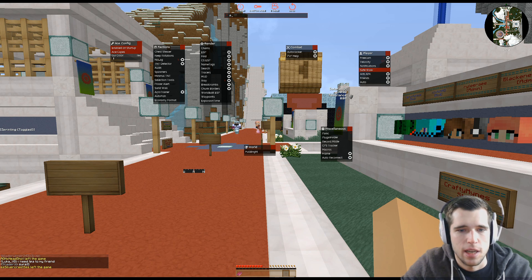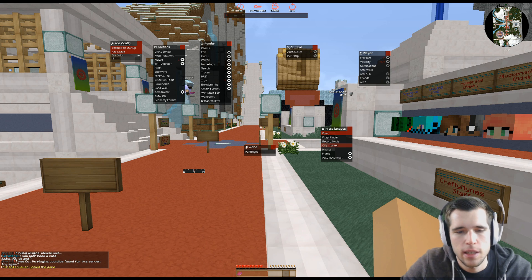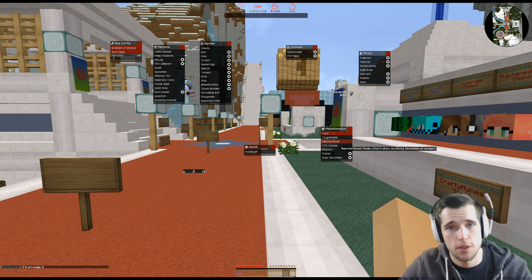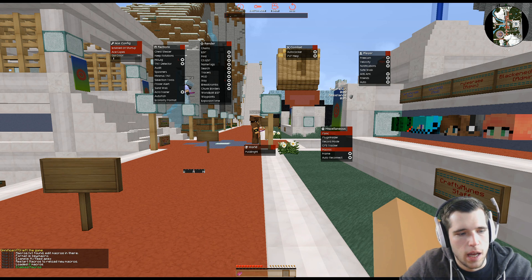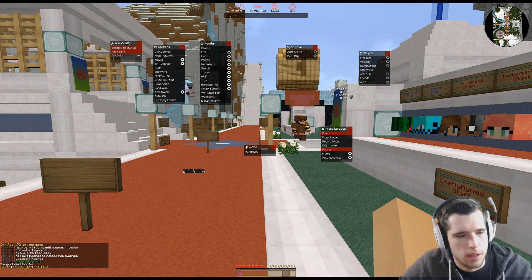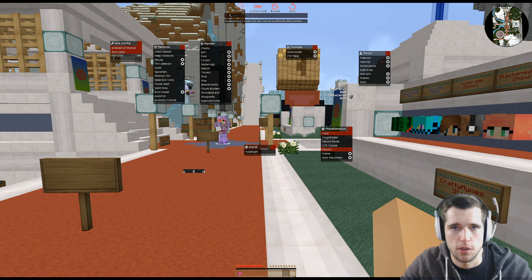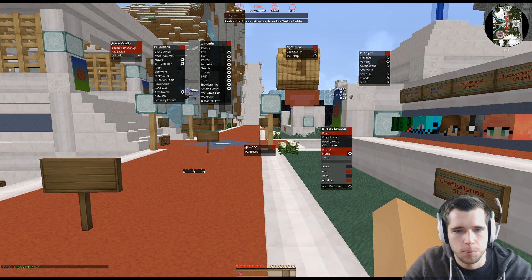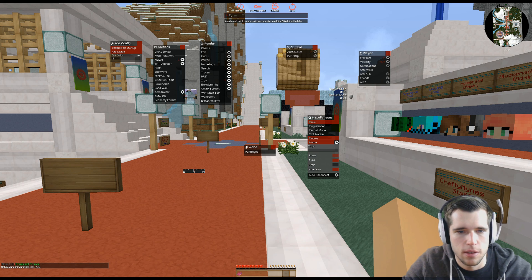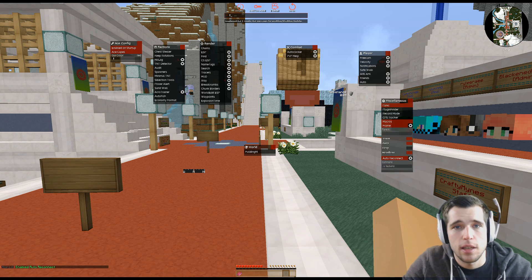I want to start with the miscellaneous hacks. We have a panic button which will just shut off all the hacks. We have a plugin finder — this is a vanilla server, so no plugins found. Then there's the record mode button, same as at the top — it will deactivate all the obvious hacks. There's also a GPS tracker that tracks activity. We have macros — you create a macro txt file in the correct folder in the correct format. Then there's the frame button where you can enter targets and there's also headless mode. And there's an auto reconnect button which can be configured and can execute commands.